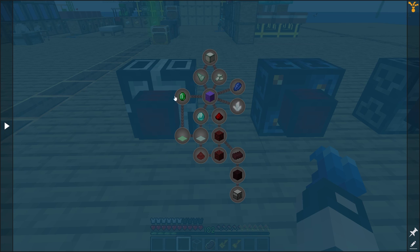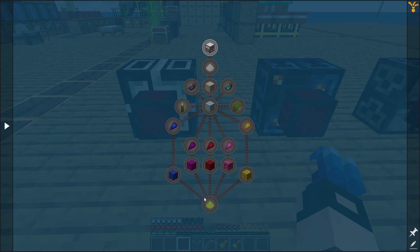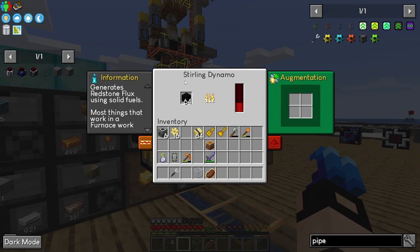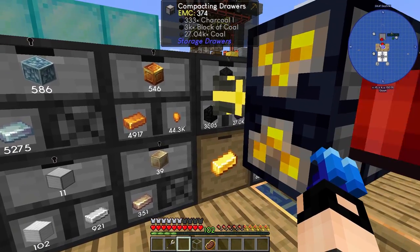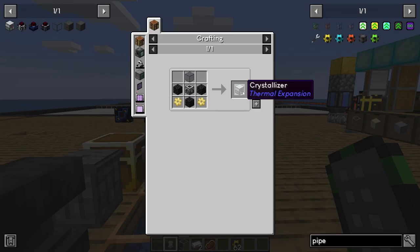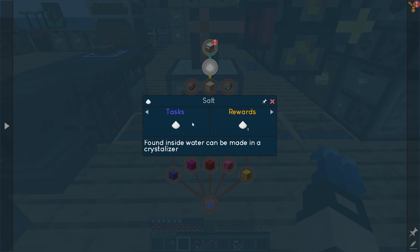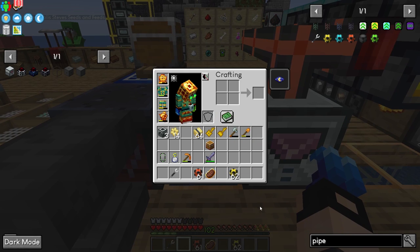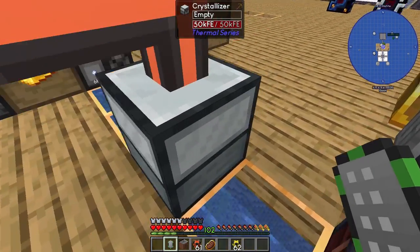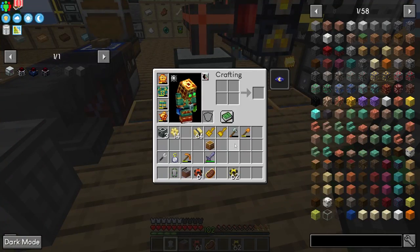I'm going to quickly move through the salty matter and colorful matter and get to diamond meshes, maybe even emerald meshes. Colorful transformation powder should be quite easy to make. The sterling dynamo is actually pretty good and we have a steady supply of coal. Let's start with this one. The crystallizer — we should have everything we need. What does it need? It needs water and dust, so we need a kitchen sink. Three iron and a water bucket — very nice.